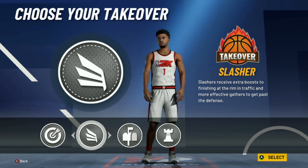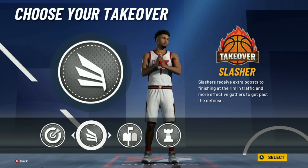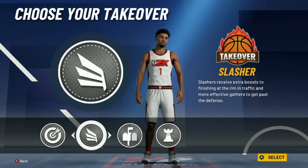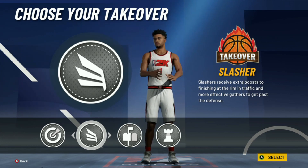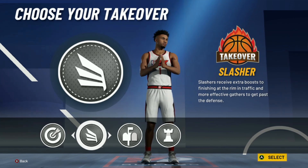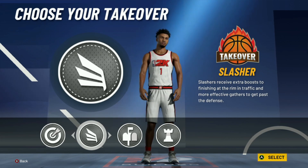One thing that's kind of good with slash and takeover that people don't know is it will actually give you big man contact dunks with this build. Slash and takeover boosts everything by 10, so when you had a 74 driving dunk — well, actually with a 73 — if you had a 74 driving dunk you would have had 84 with slash and takeover, as well as like an 84 standard dunk, so you would be able to get big man contact dunks and regular contact dunks with this takeover.